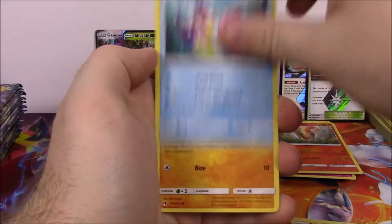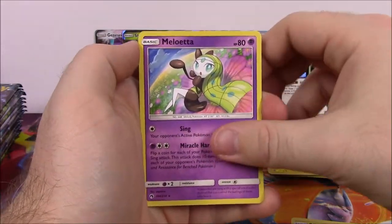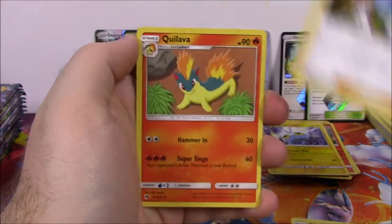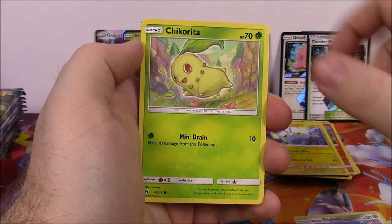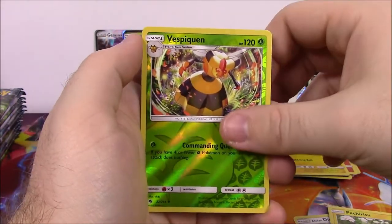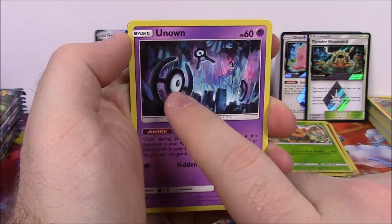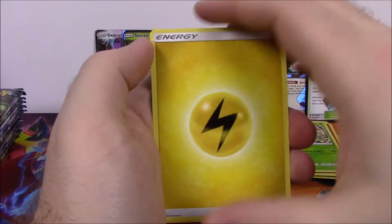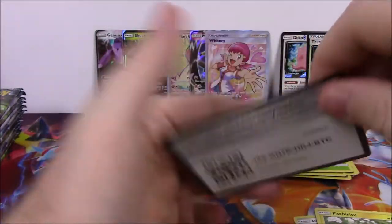Next is Blitzle, Slowpoke, Bruxish, Larvitar, Carbink, Chinchou Reverse Holo, and a Meloetta as our rare. Dark Energy, Clefairy, Aether Foundation Employee Trainer, Quilava, and the code. Next we got an Alolan Diglett, Natu, Chikorita, Paras, Hoppip, Vespiquen Reverse Holo, and an Unown. They spell stuff - this one spells HAND in the background. There are different ones that spell things, I like how they did that. Electric Energy, Dedenne, Heracross, Fairy Charm Trainer, and the code.